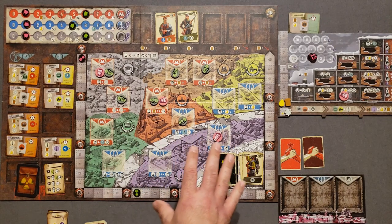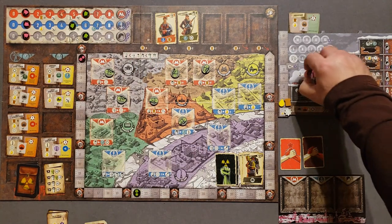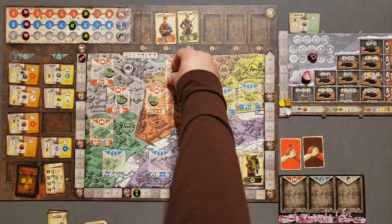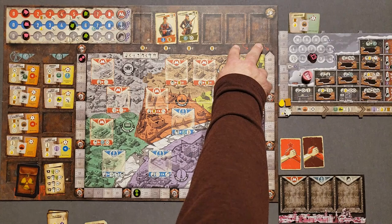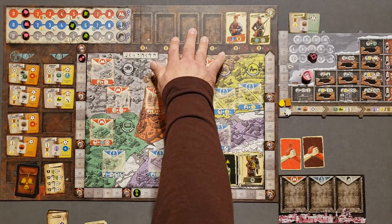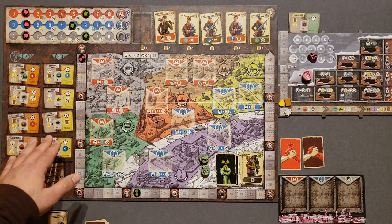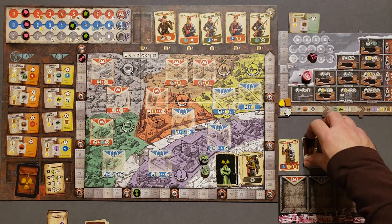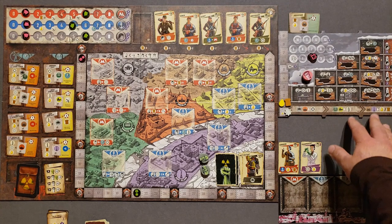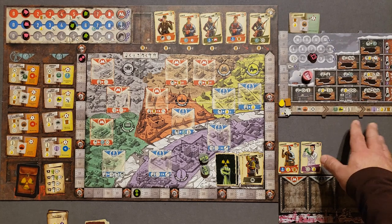Since the mutants have gone three times and are out of tokens, I get to place the rest of my workers. I have one worker left assigned to the compound. I'll place him here — costs one fuel but I gain two med supplies. The survivor card that says 'when I gain a med supply, gain a fuel' triggers here, so I gain one fuel back. Round is now done. I take all survivor tokens off the boards and place them in the rest area, then remove all mutant tokens from the main board.